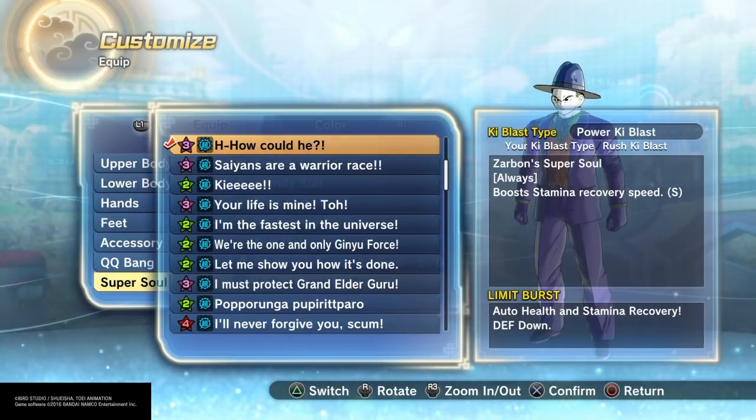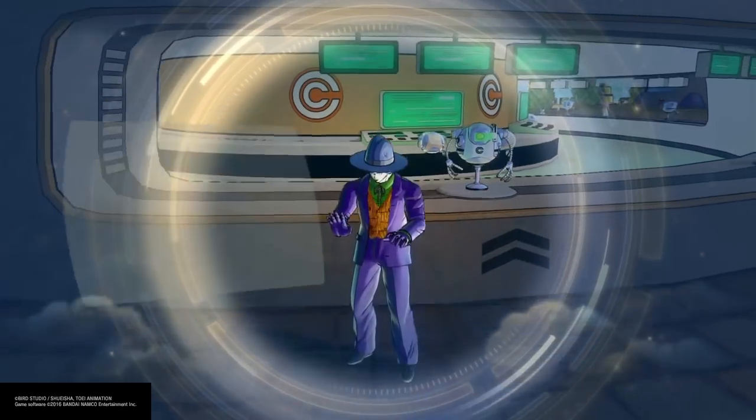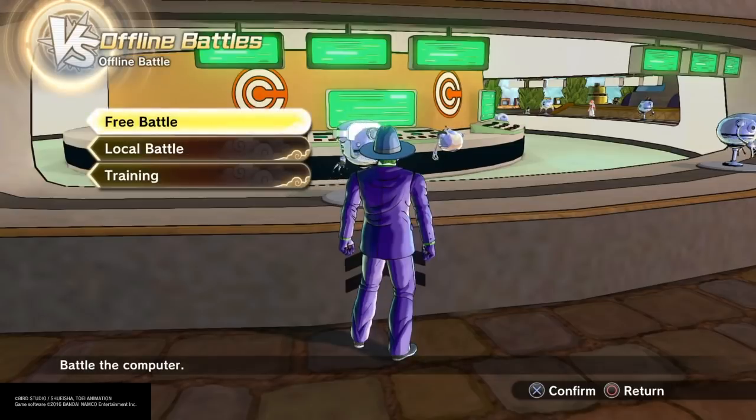If you look at the Limit Burst — when you do Limit Burst, you auto-recover health and stamina. The only thing is your defense is down. So technically with the full power of this build, you'll be charging your health, ki, and stamina. That sounds pretty broken. Alright, time to test this out.